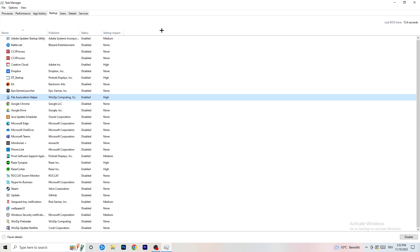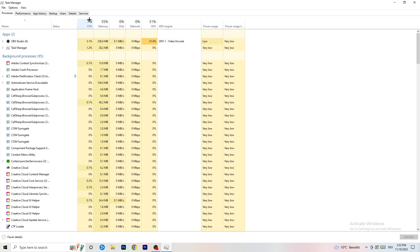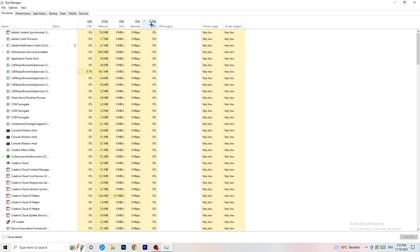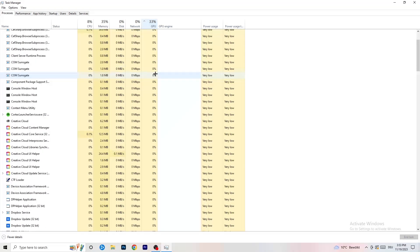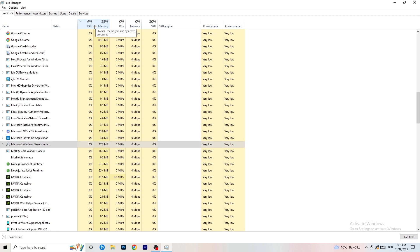Now click on the Processes tab. You'll see Applications and Background Processes, as well as CPU and GPU columns. Click on GPU to sort by GPU usage and end every process that is using too much GPU — right-click it and select 'End Task' for anything not related to Windows. Then click on CPU, do the same thing, and end tasks for programs using too much CPU.